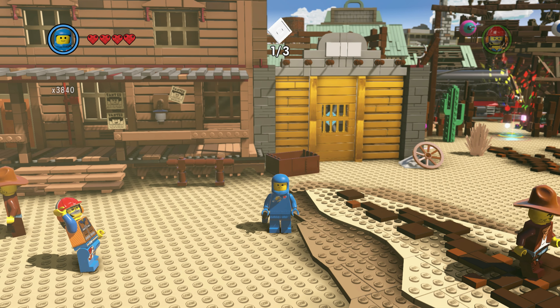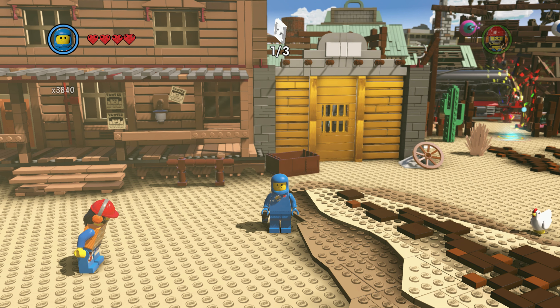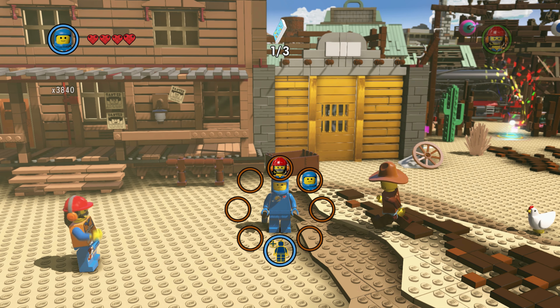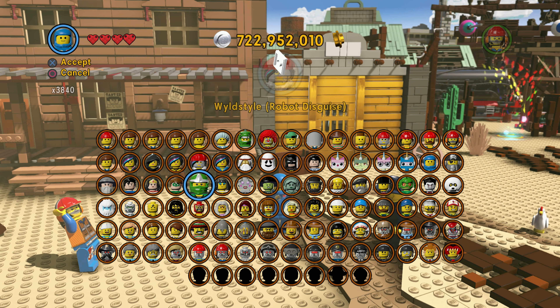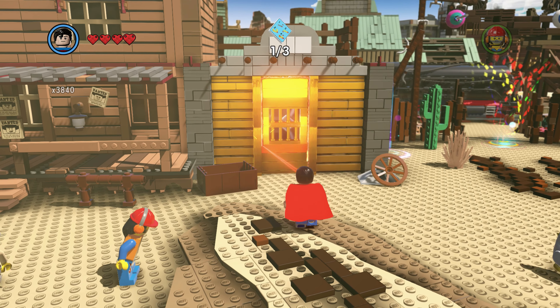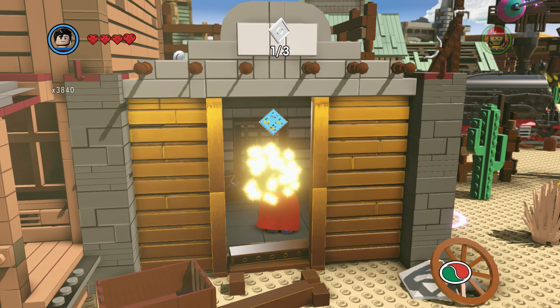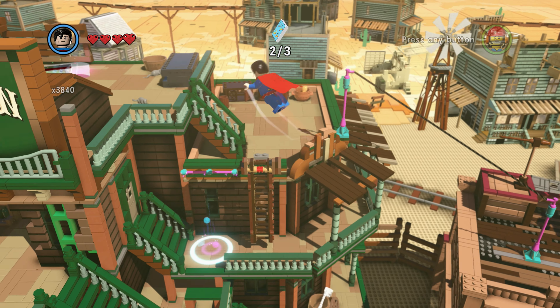So we are at the moment just gathering up our red bricks, that will make life easier for us when we get back into the levels to get the remaining things that we need. All the things in these free play areas in between the levels appear to be for red bricks, pretty much — all the collections and all the things that we need to do appear to be for the red bricks.